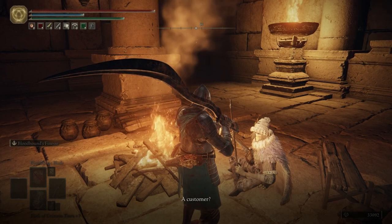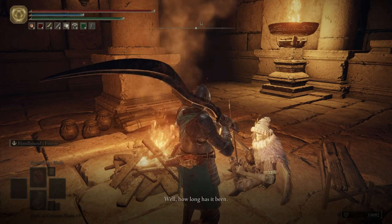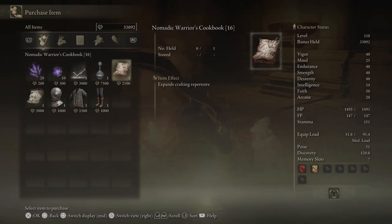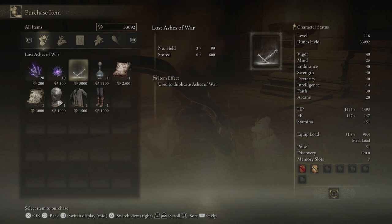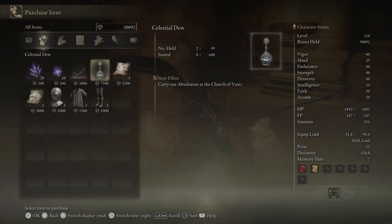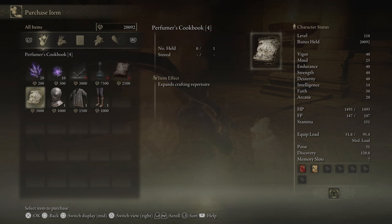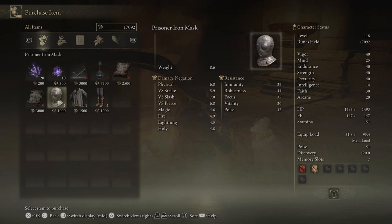We're going to buy a few items from him. Number one, we're going to get the Lost Ashes of War. Celestial Dew — now we have three Celestial Dews. We're going to pick up the Nomadic Warrior's Cookbook 16, then the Perfumer's Cookbook 4. And this stuff, like always, I'll be getting off screen.